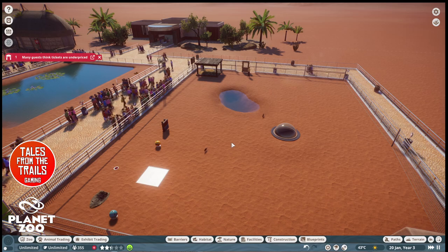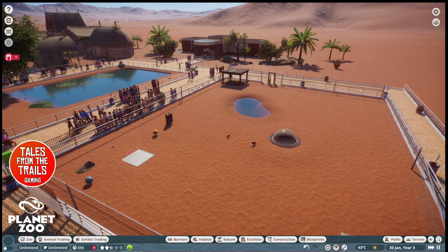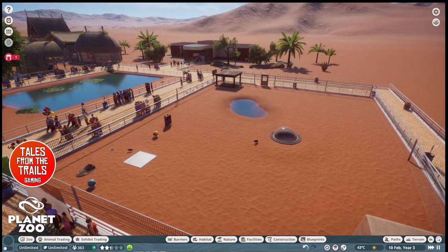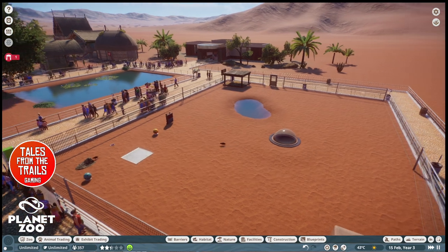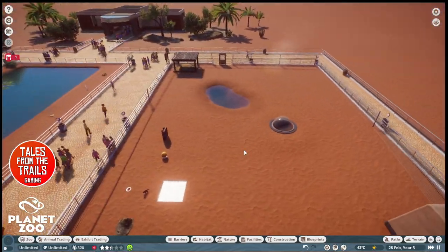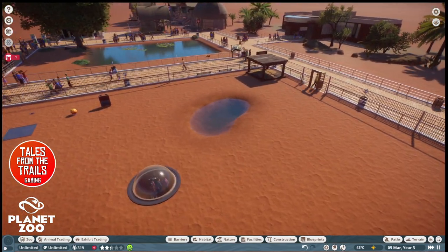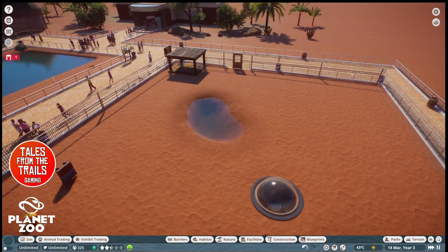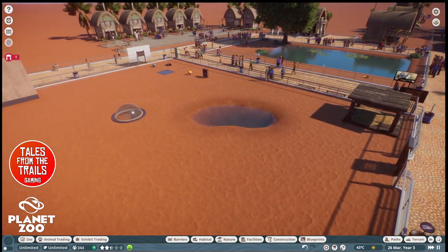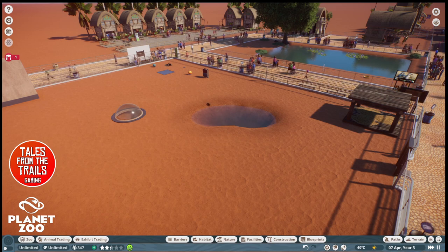So that has been a quick gameplay review of the new DLC from Frontier Developments for Planet Zoo — the Oceana pack. It is an absolutely amazing game, it's really relaxing, I love it to bits. There are no limits — you can build whatever you want, wherever you want, however you want, and play it however you want. I will be doing another video on this and we'll get more exhibits going and make them look nice and pretty. Thank you for watching — I've been Vicka for Tales from the Trails, all the best and happy trails out there.